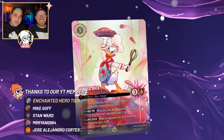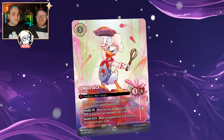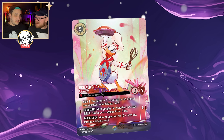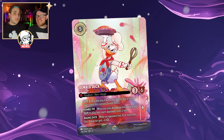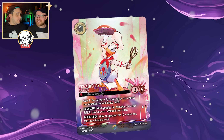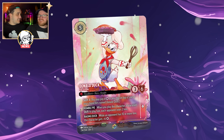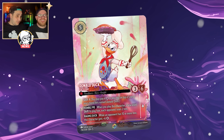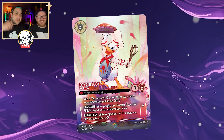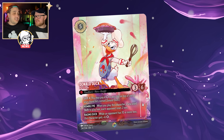We won't get into details here — jump on our Instagram and have a look — but we have a guess of two other Enchanteds coming just based on the illustration. It's really interesting to see the art style, because there was a lot of controversy about the Enchanteds from the previous set. Some people loved the dark background, some didn't. It was very muted. But now this is the complete opposite end of the spectrum — it is colorful and it really fits with the theme of this set.